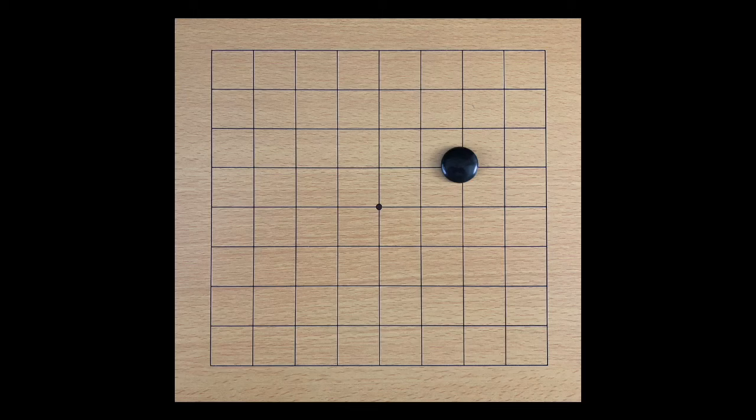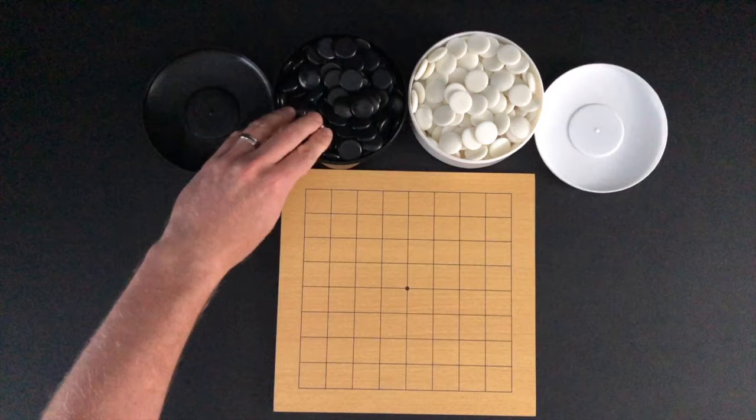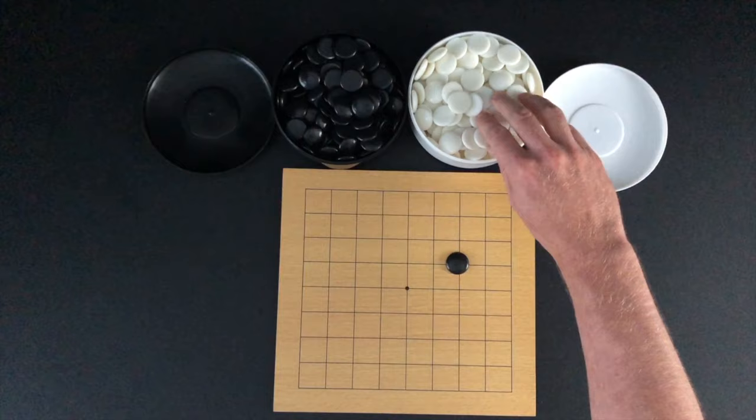On a turn, players will play one of their markers on an intersection on the board. An intersection on the board is any point where two lines meet. On this 9x9 board, there are 81 intersections. The player of the black markers is the first to take a turn. Black plays a marker on the board. After the marker is placed, play moves to white. White plays a marker on the board. Players continue to take turns playing markers.